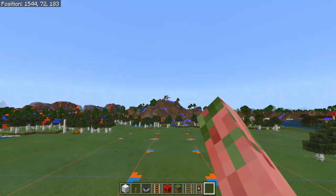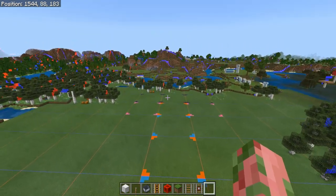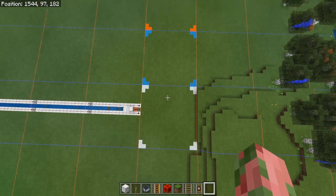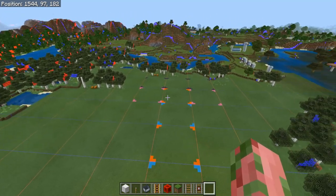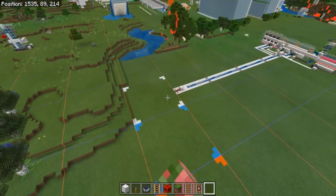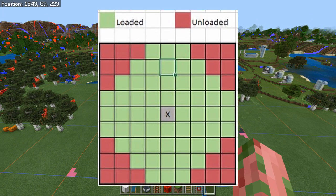The reason it's important to figure out your simulation distance is because this farm needs to be halfway into your unloaded chunks and halfway in your loaded chunks. With a four-chunk simulation distance, the world loads four chunks in every direction from the chunk the player is in — one, two, three, four — going out in a diamond shape. Chunks marked in gray are unloaded; the others are all loaded when standing in that chunk.